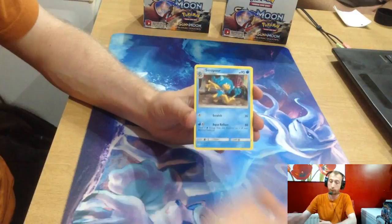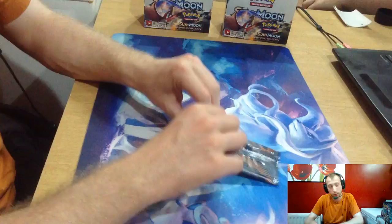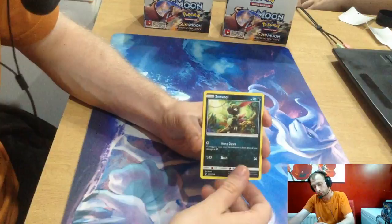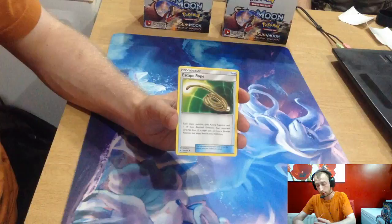We'll go one pack. Crikey, if you superglued these. Green code. We've got Sneasel, Crabrawler, Meowth, Stufful, Pansage, reverse artwork Rotom Dex, Pokéfinder Mode, Persian, Steel Energy, Escape Rope, Wiki, and a Mane. Lana confirmed.